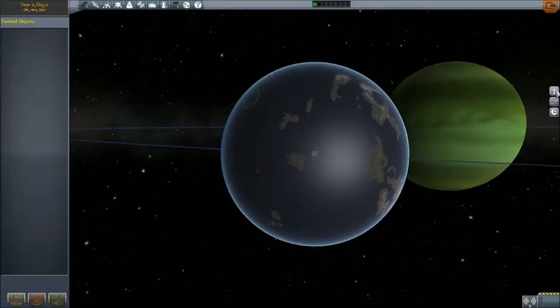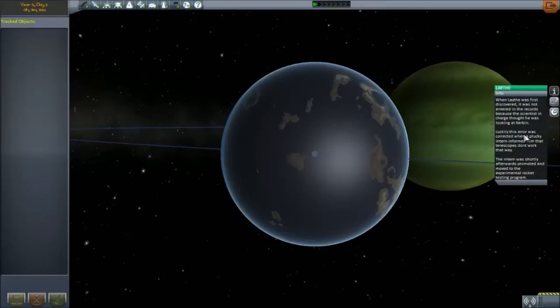Every planet has its own stats. You can read info about it — a short paragraph to enjoy — and it also has raw data like how much atmosphere there is, the height of the atmosphere, the gravity of the planet, how long a day takes, and other interesting information. You also have resource data for each planet, which will be unlocked much later in the tech tree where you'll be able to gather resources like ore and convert that into fuel.